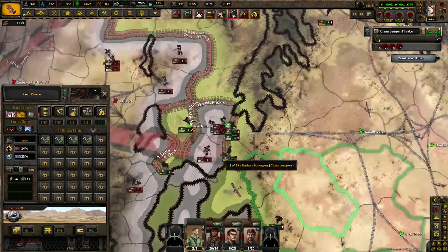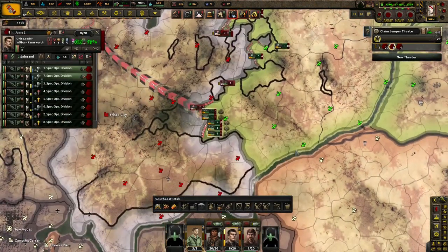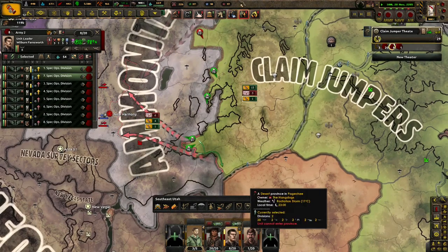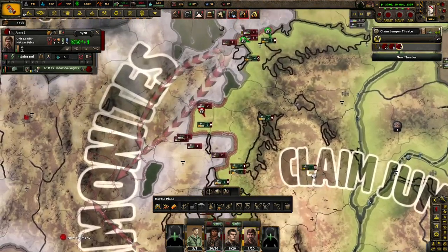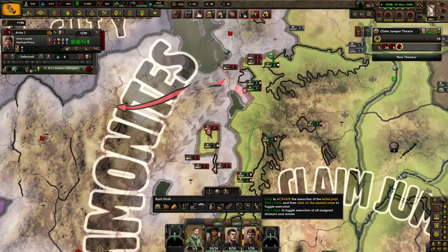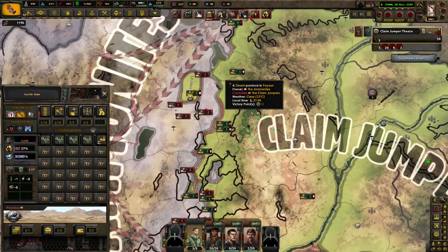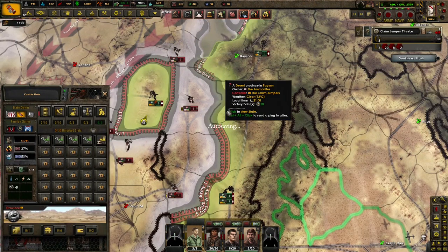Nice. I'll actually send a small contingent down here, because they did take out the sleeper agent cells. New Harmony, huh? You have nothing to do. Here, come to Provo. Have fun in Provo. There you go. Oh look at that — we got encircled. God dang it. You stupid ding-dongs.